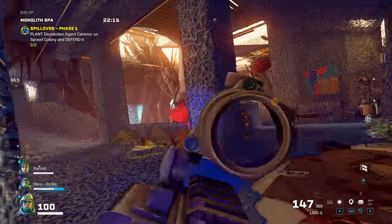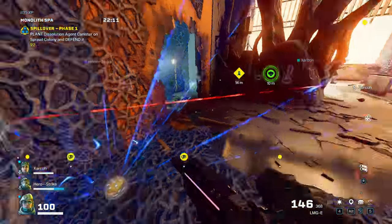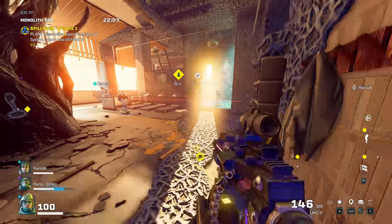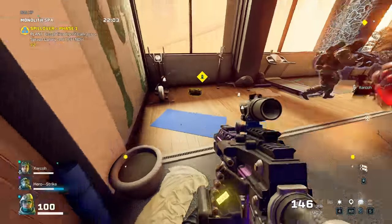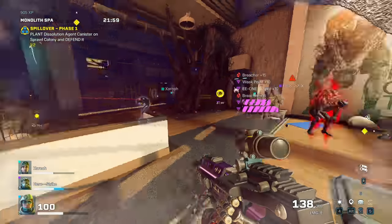Since it's basically a giant horde map where you just get swarmed everywhere, having scan mines placed all over the map lets you see where enemies are at all times. I recommend just one person on your squad bring them, and then allow them to pick up the react crate three to four times so they can have probably around 15 to 20 scan mines.